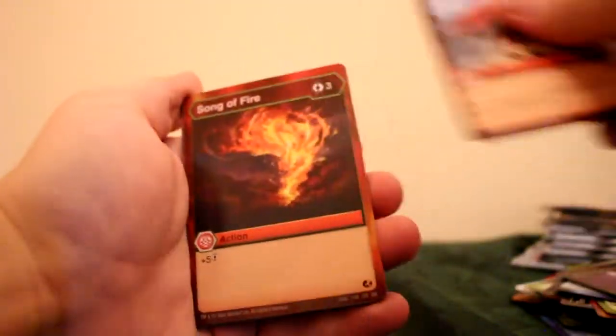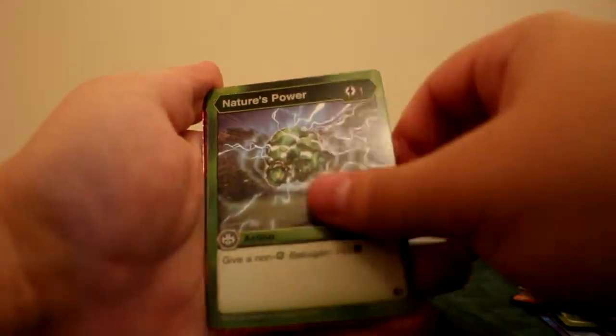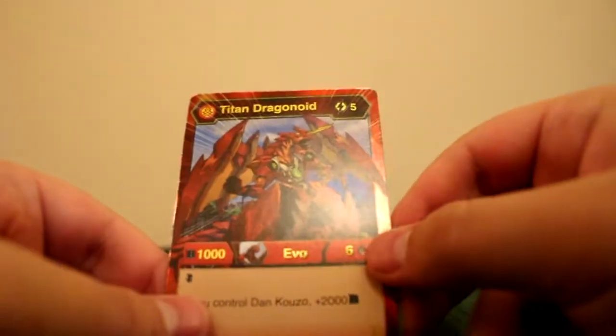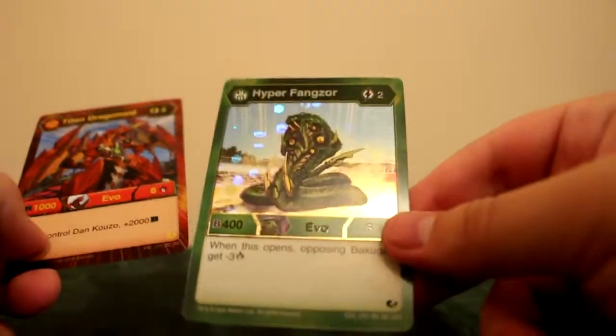Next pack: Talon Slash, Song of Fire, Prismatic Bolt, Unrivaled Jump, Shifting Ashes, Fort Decay, Wane, Nature's Power, Titan Dragonoid — awesome! With Dan Kuzo, great cards. This is also another Bakugan Elite card — back to back Bakugan Elites. And Hyper Ventus Fangzor — perfect. That can be really nice for Ventus decks since we already have the Fangzor, so that will go really well together.